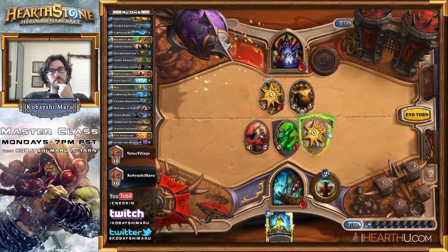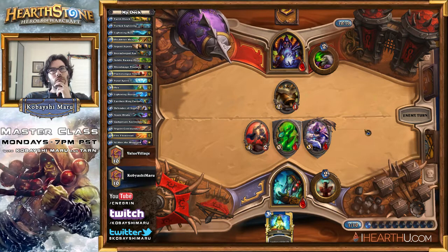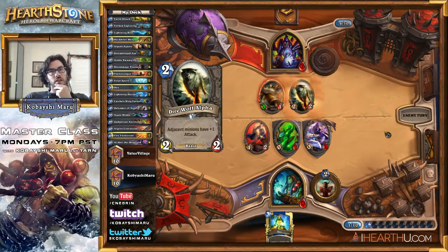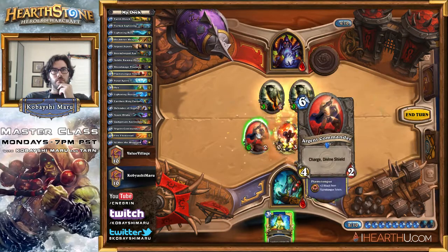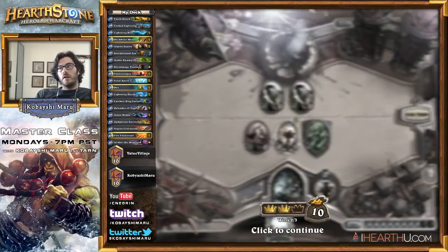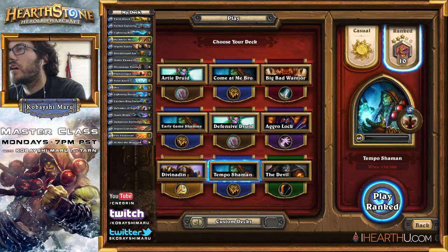These guys have to die — it's the only way to do this. It's close, down to the wire. That's a really good card — that kills Al'Akir. That's a good card, but I need 2 damage. I need to get 2 damage. That is it. GG, GG. Close game, very close game. Let's see — what did I have in my deck for 2 damage? Rockbiter, Lightning Bolt, Stormforge Axe which I used, Defender of Argus, Fire Elemental, and Flametongues obviously.